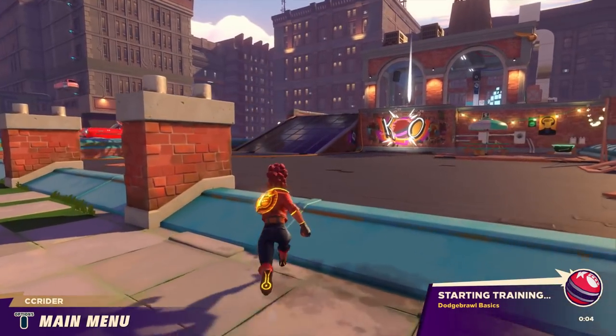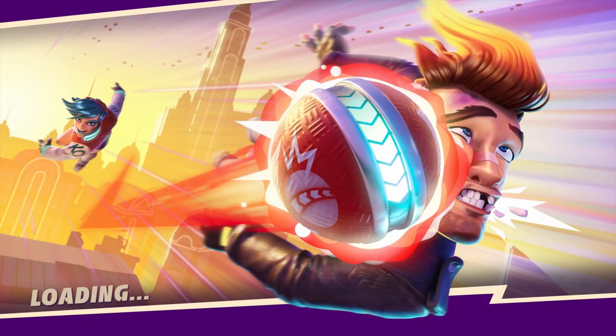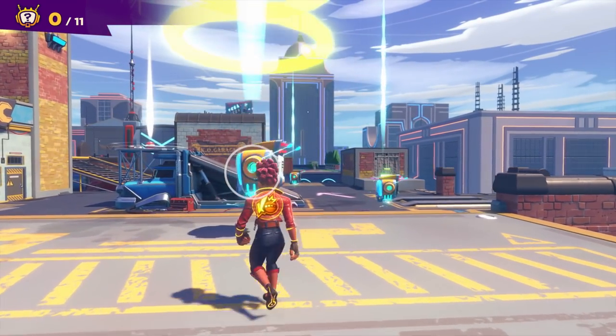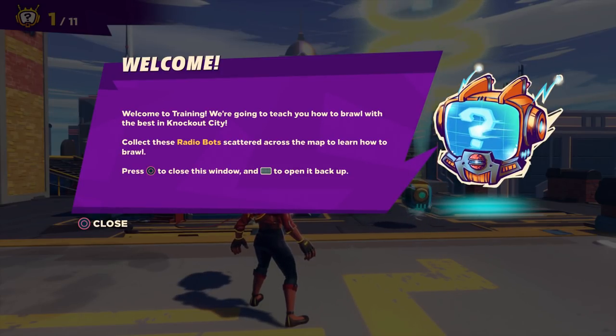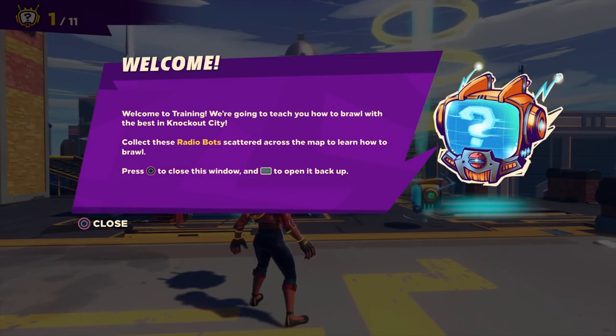Entering the dodge brawl basics. Three, two, one, let's go! This is really cool. Teeth are getting knocked out — yikes. Big payday for his dentist. When learning the basics of brawling, there's no place better than rooftop rumble. Learning how to run and jump across these rooftops could mean the difference between supreme victory and sudden vertigo. Find every radio bot scattered around the rooftops to learn all the core skills any brawler worth their salt will need to master. Hope you're on for the odds.